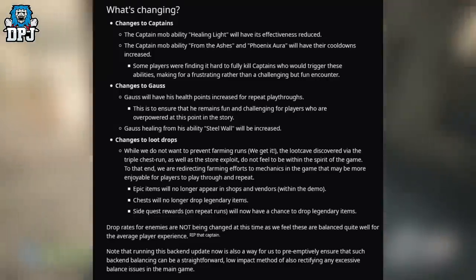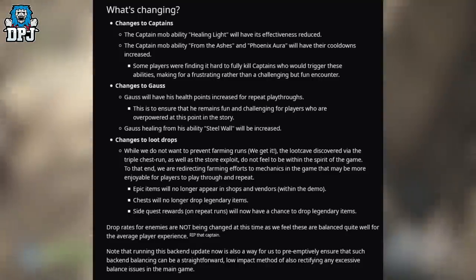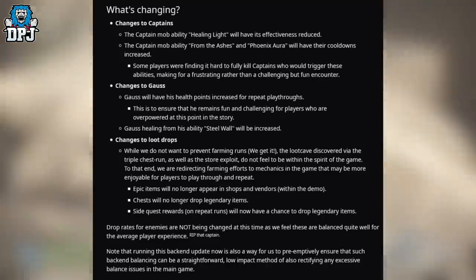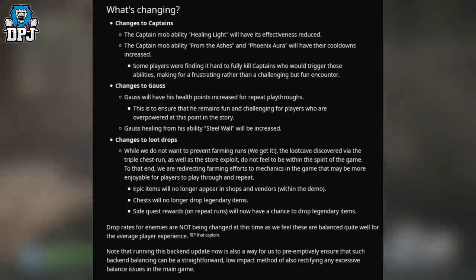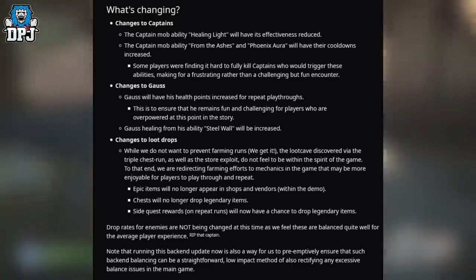Changes to Gauss: Gauss will have his health points increased through peak playthroughs, to ensure that he remains fun and challenging for players who are overpowered at this point in the story. Additionally, Gauss's healing from his ability 'Steal Wall' will be increased.